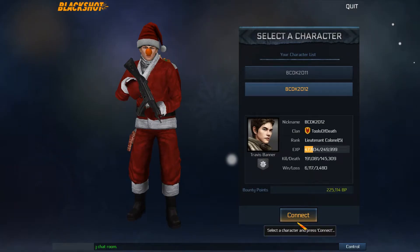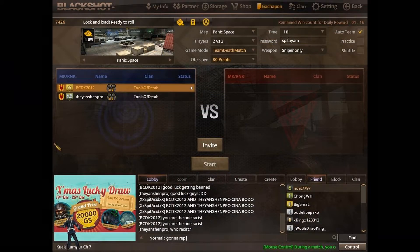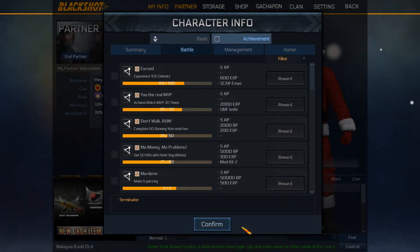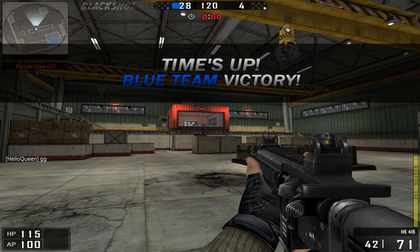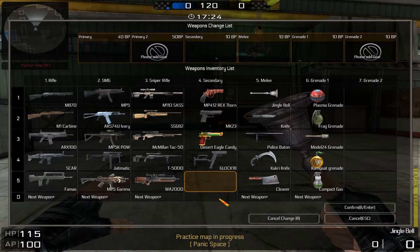The new BlackShot looks like this instead of this. There are a lot more settings, for example resync and widescreen. On top of that, there are achievements too, so it's somewhat easier to NBP than before. Also the words in game look more squarey and the changed weapon screen has color now.